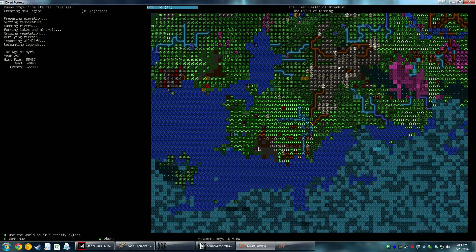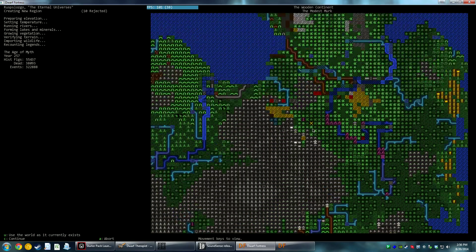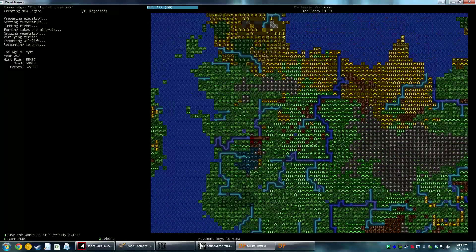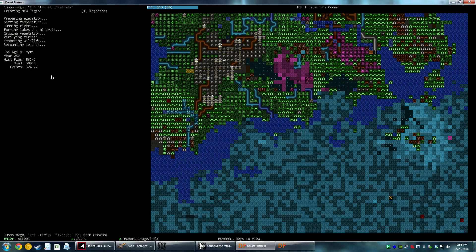Now we can actually move around and look around if we wanted to check things out, but we don't really want to do that — it's a pretty significantly large world. We're going to press U to continue and just use the world as is. It's finalizing everything. The name of this world is Ruspluzlozgo: the Eternal Universes.